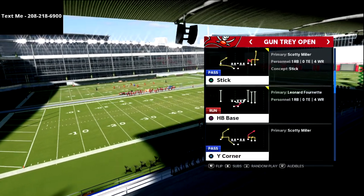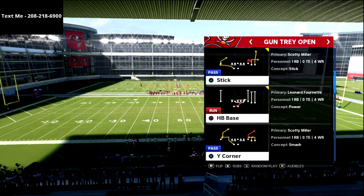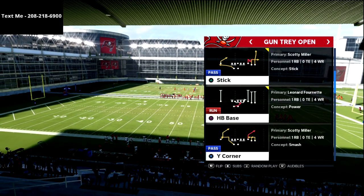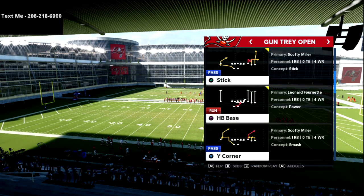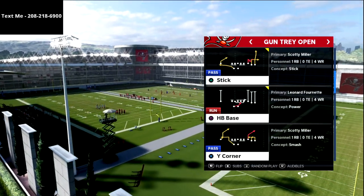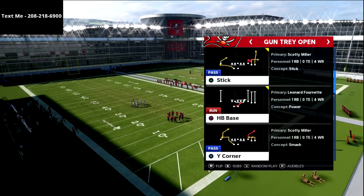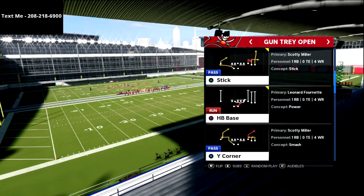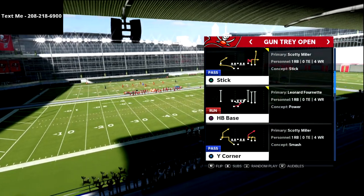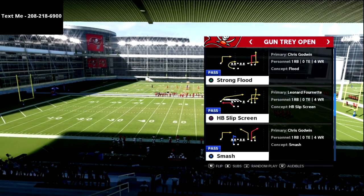In this video we're going to be breaking down a flood concept out of our Tray Open mini series out of the Vikings playbook. If you haven't joined our true fan membership, you can do that right now — it's super cheap, about five bucks a month. You get the whole Tray Open scheme as well as all the offenses and defenses I release every single week, plus a pro player breakdown.